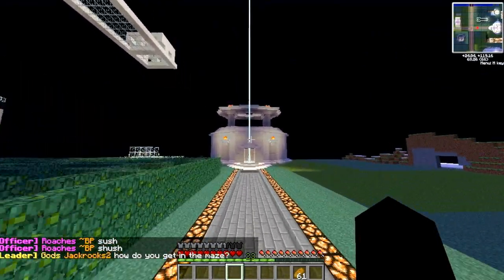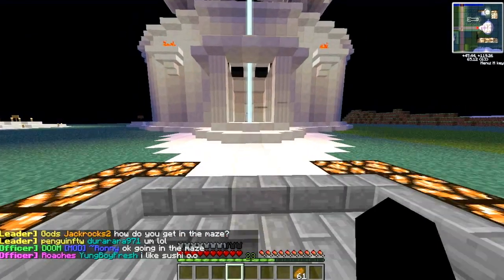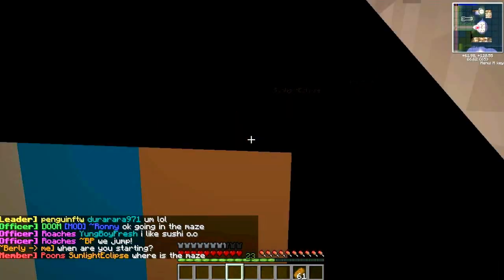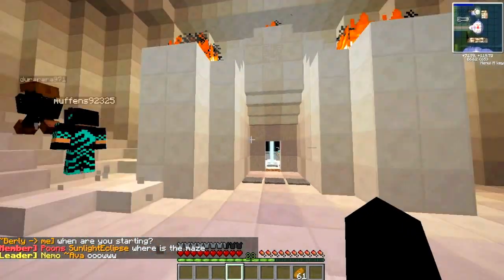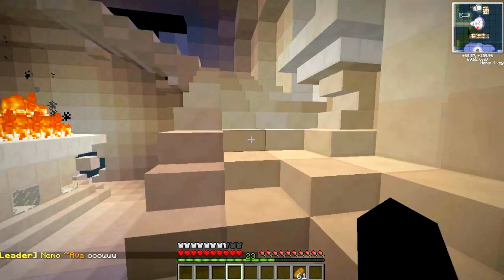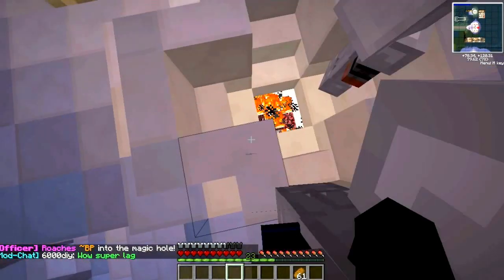Now, this right here is my maze build. Going in the maze — what you do to enter the maze is you just come up to this pressure plate and come into this building right here. Now, the first challenge is to find the maze, and I'll show you how to get in. What you do is you just come up this staircase and come over here at the top.